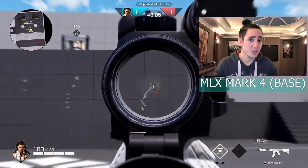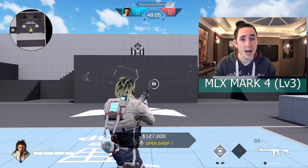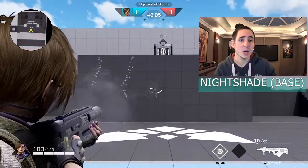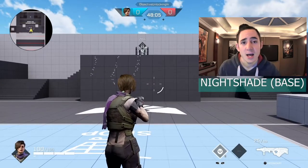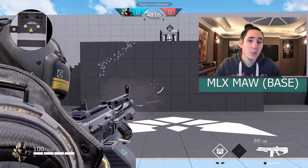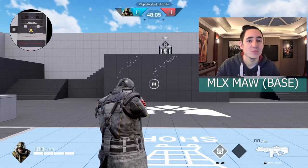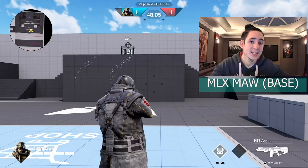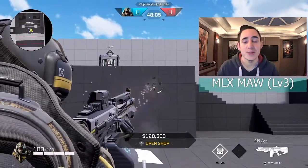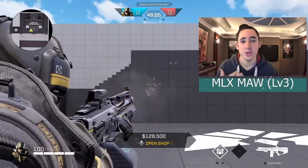The Nightshade has a very bad recoil pattern - it goes up, then immediately curves to the left, then back up to the right before going up and to the right, which can be very difficult to control. When you add attachments, there's actually no recoil adjustment attachment for it, so it does the same thing. The MLX Maw has the first few bullets going directly up, then they localize around a fairly decent spread in the mid section. After about 20 bullets it starts to go up and to the right, but with attachments it's much more localized and squished together. In a firefight you generally won't reach that up-and-right phase, just the initial up and localized mid section, because of how many bullets it puts out.